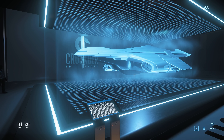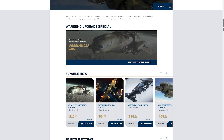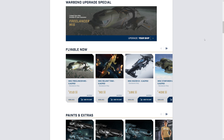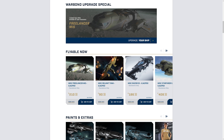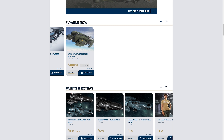Let's take a look at the website and see what's available to purchase today. For the most part it's what we expected. We've got the Freelancer MIS, which you can upgrade to for a war bond price of $175 all in - you pay the difference between your current hull's value and $175 for the MIS Freelancer. It comes with 120 months insurance, which is a good option for people that want that ship.